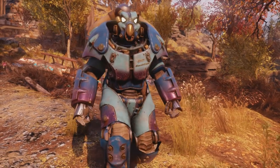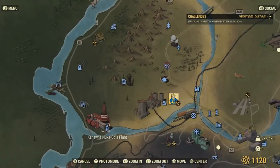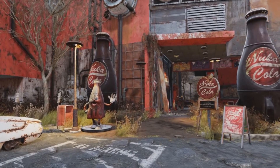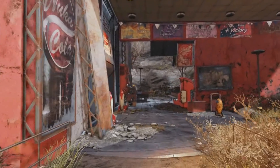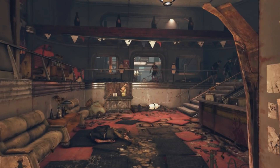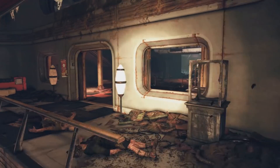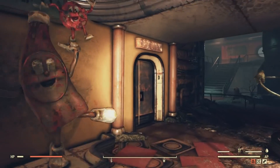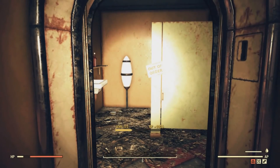First things first, in order to retrieve this awesome Nuka-Cola Quantum Power Armor paint job plan, we're going to have to head to the Nuka-Cola factory and enter through the front entrance. As you can see, this is what the outside will look like. We are going to want to make our way to the bathroom, which is located on the left. It'll actually be a locked door, but it doesn't require a skill level to unlock, so it should be a breeze as long as you have bobby pins to spare.